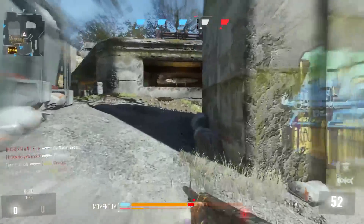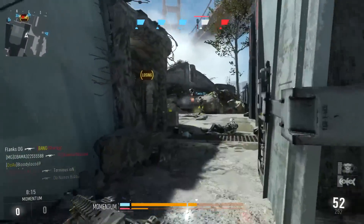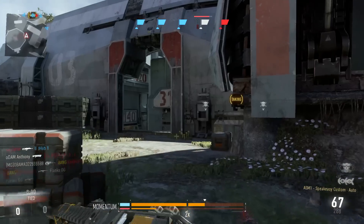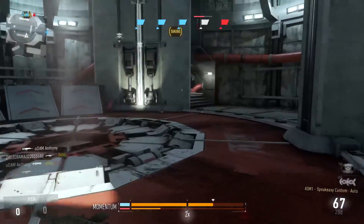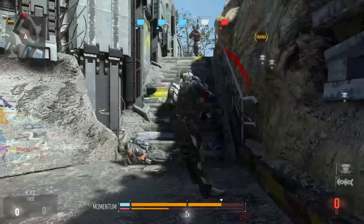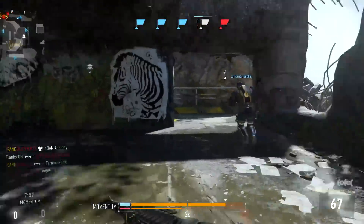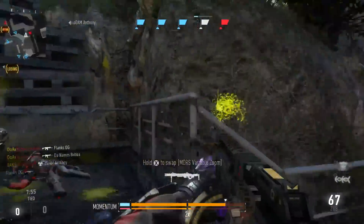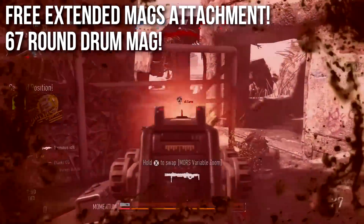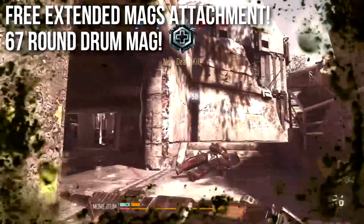One cool thing it has is a built-in extended mags attachment. You can put extended mags on a regular ASM1 and get 67 rounds, just like this one. But because it's the Speakeasy — referencing illegal alcohol establishments during Prohibition where mobsters used the Thompson submachine gun — this gun has a big drum magazine which makes it look a lot cooler. You get a 67-round drum mag, which is extremely useful and dangerous for continuous suppressing fire.